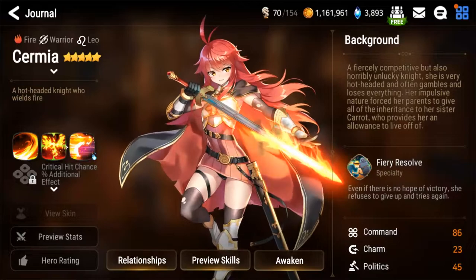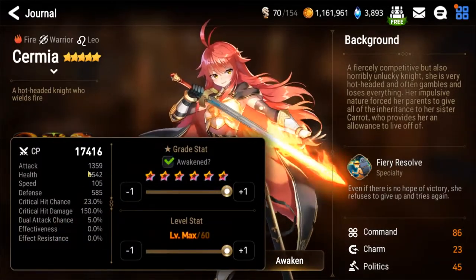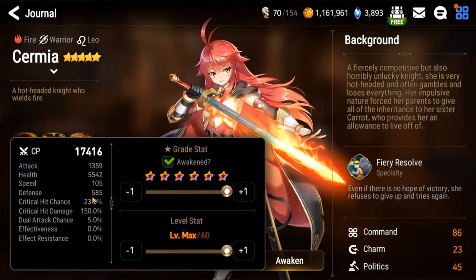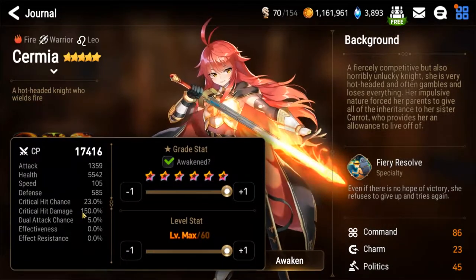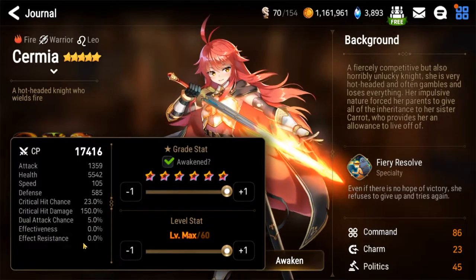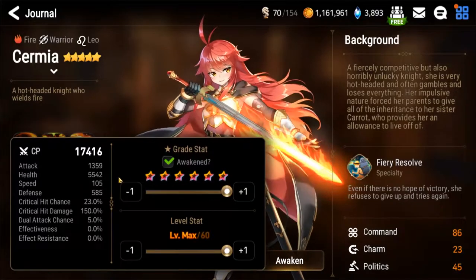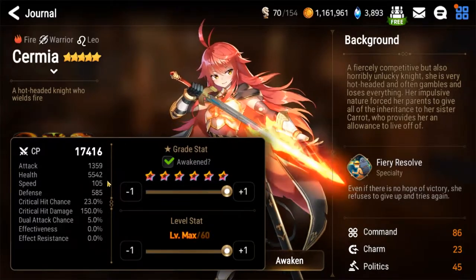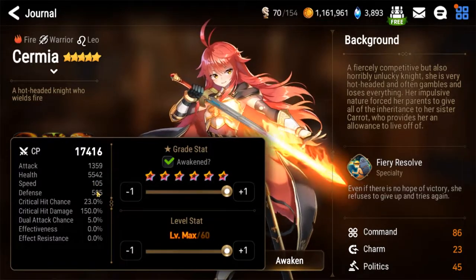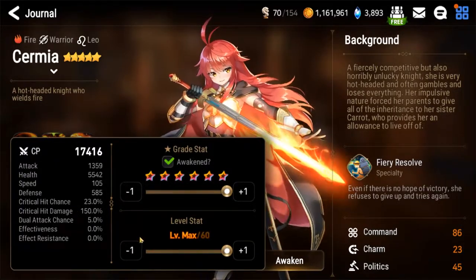Sirmia is a fire warrior of the Leo zodiac symbol. Taking a quick peek at her stats, she has 1359 attack, 5542 HP, 105 speed, 585 defense, 23 crit chance, 150 crit damage, 5% dual attack chance, and no effectiveness or effect resistance. Her attack stat of 1359 is actually the fourth highest in the entire game behind Gunther, Ludwig, and Melissa. Her HP is ever so slightly above average, with speed and defense being slightly below average. Her crit chance is also slightly above average with nothing else exceptional.